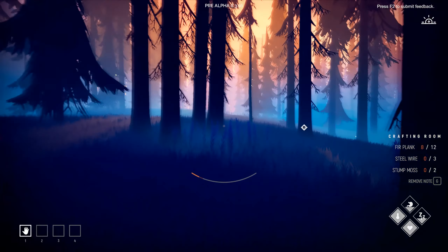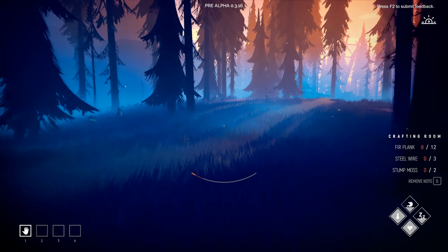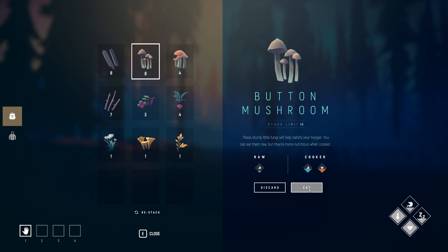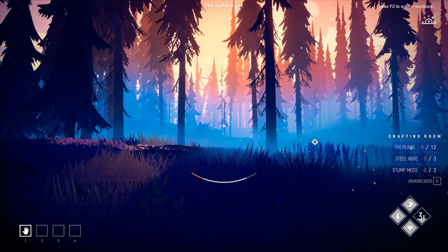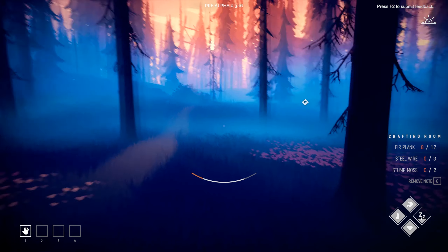My character is getting tired and hungry. You can see the difference between raw and cooked food in the UI. I need to get the crafting table made, then figure out a way to start cooking this stuff — and then maybe start growing things.